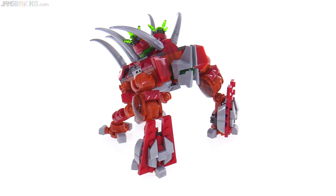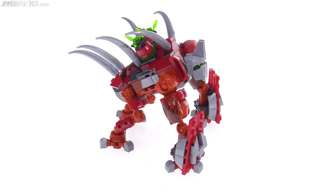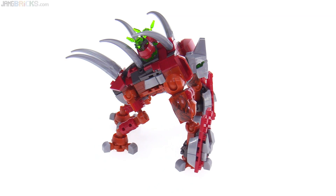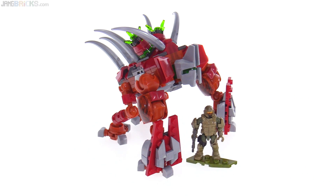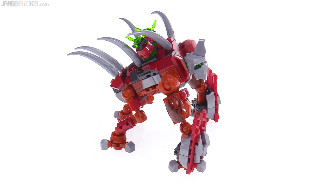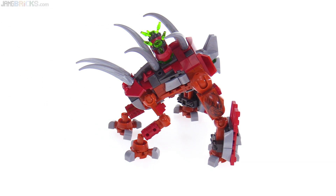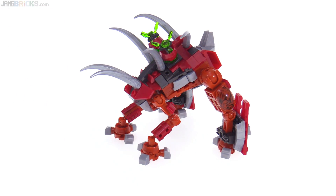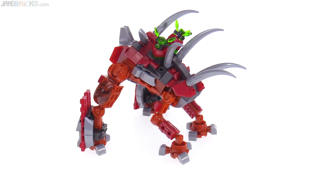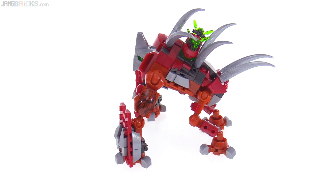Then there is the Goliath. Unlike the last thing Mega Constructs did that was called a Goliath for a different game, this one is actually scaled decently well — a little bit small compared to the Warthog, but it still towers over a figure, which is very important. It has a full gorilla-style stance, so if it rears up onto just its hind legs it gets much taller. The spike pieces are made of fairly soft rubber, and there is a lot of articulation built in with ball joints.